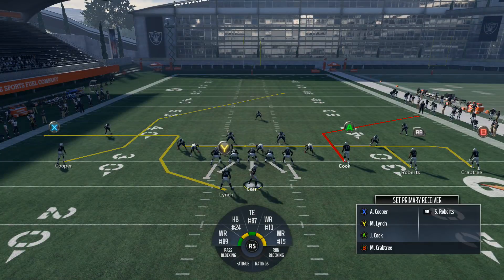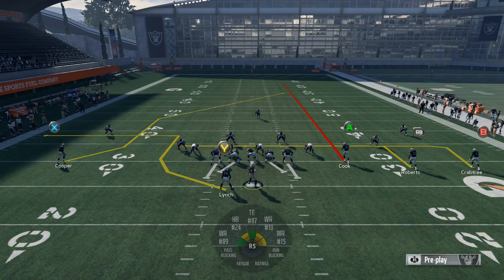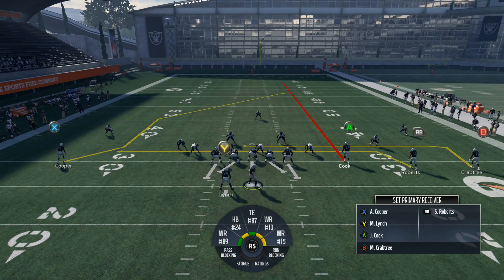We're going to go through a Cover 3 Sky. The first thing we're going to do is put the A tight end on a streak, then drag the RB receiver, and then you can block the running back to give you a little bit of extra protection.